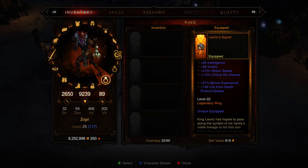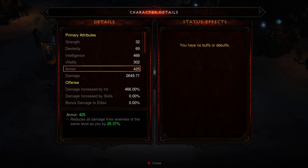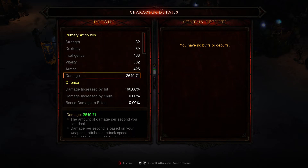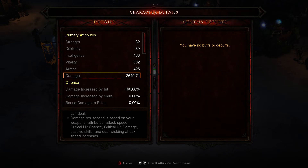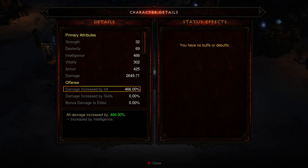Well, you see at the very bottom, character details — it's the X button on Xbox, and on PlayStation it'll be another one, but it'll be listed right there. We bring that up, and you can see here we'll get more in-depth on what's going on. There are the totals for your stats, and there's that damage number broken out a little more. We scroll with the triggers and there it is — your different bonuses for your damage and everything, your offense, where it's drawing it from and telling you why.